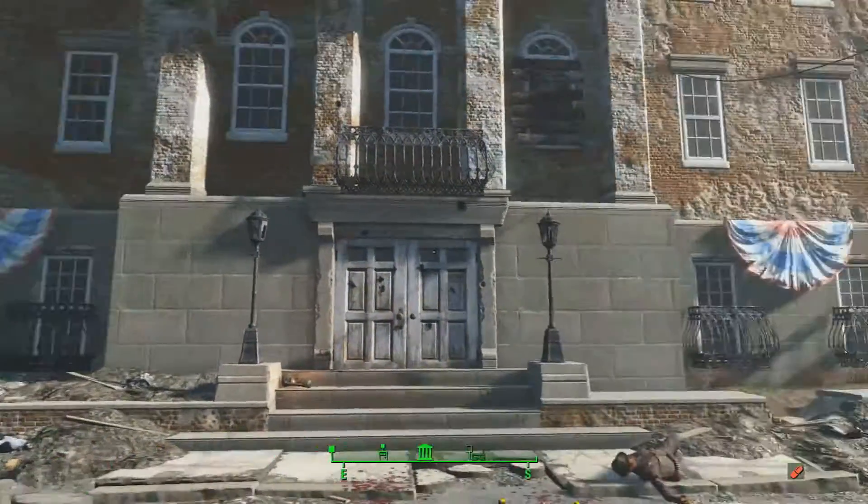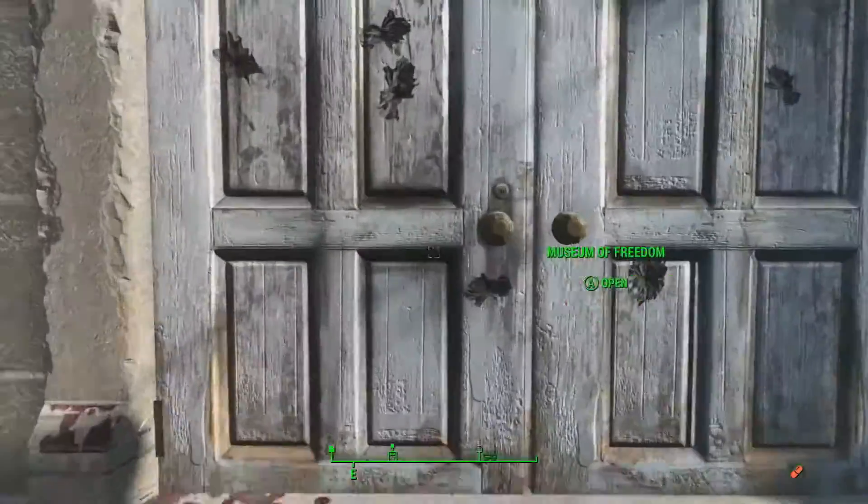We're going to go in here and grab the armor - it's fairly easy to get. You will know exactly where to get it after this. It's basically where those creepy mannequins were, as soon as you go into the Museum of Freedom, and they're on the right.